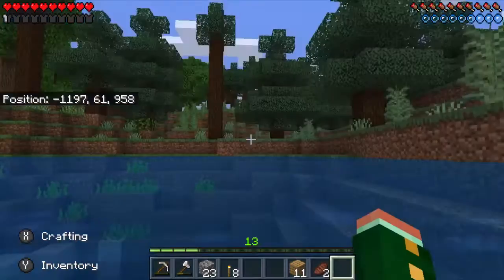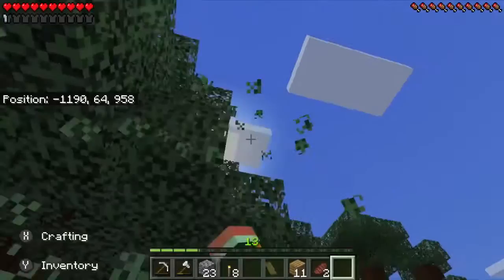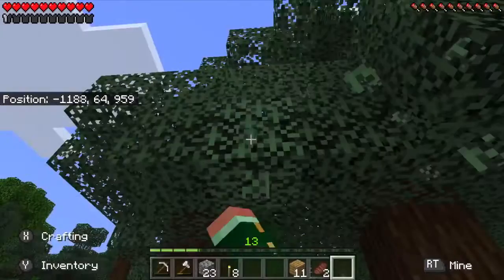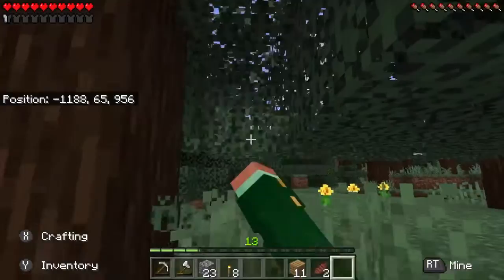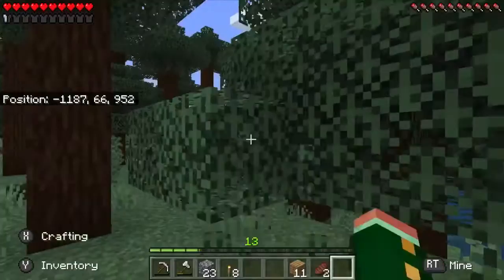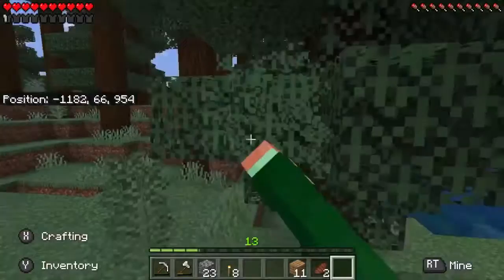So we're just going to jump down here. We're just going to break a couple of leaves — not too many, I just want one spruce sapling. This is going to be the type where it just doesn't give me one; I really don't want to decimate this entire thing.